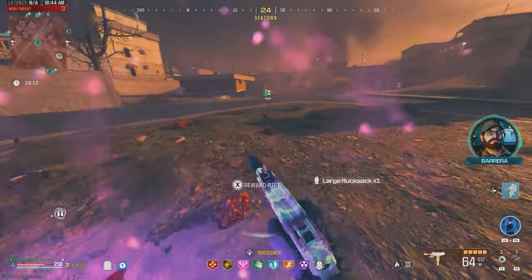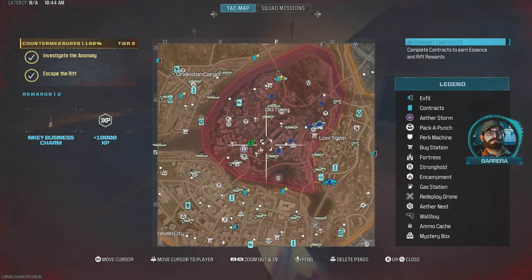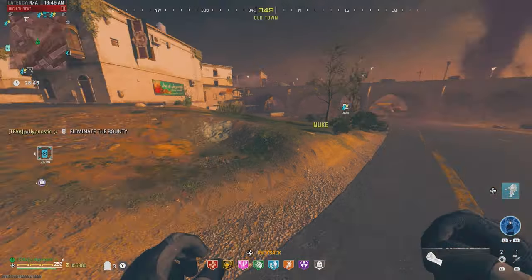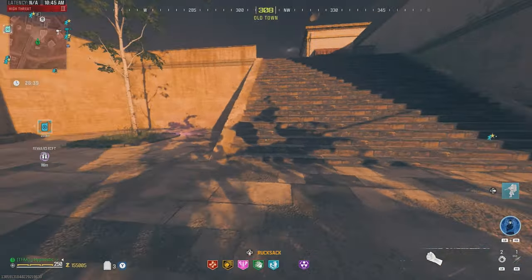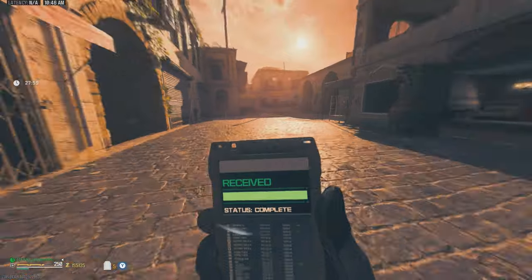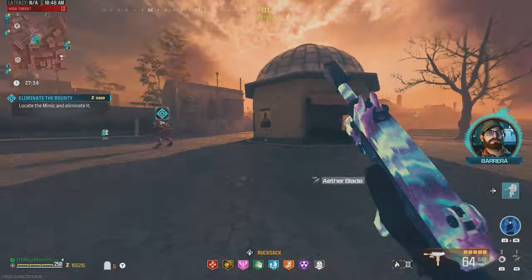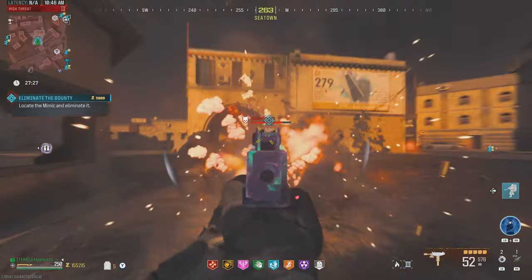We got an extra large bag — let's go. We're pretty much set up for the Elder Dark Aether run. A bounty contract just spawned in way back there. Those guys seem to be doing contracts already, but looks like we're lucky — we got the contract. It's a mimic this time, and he's going to be really close by. There he is — start lighting him up. This thing's crazy.